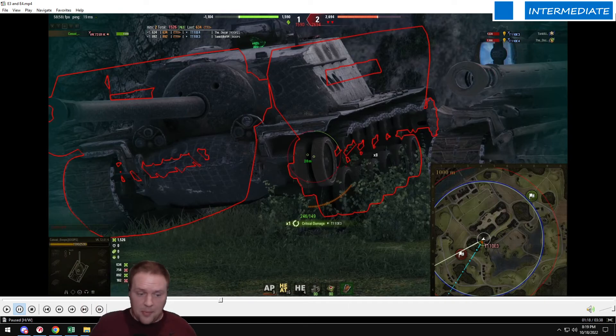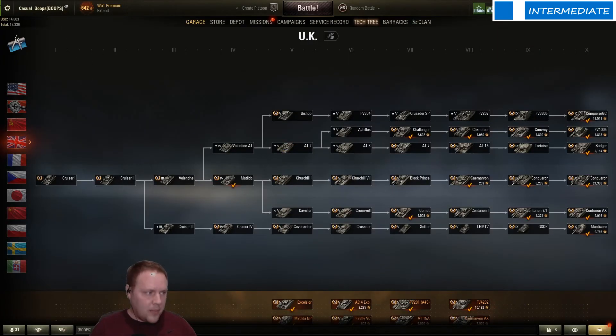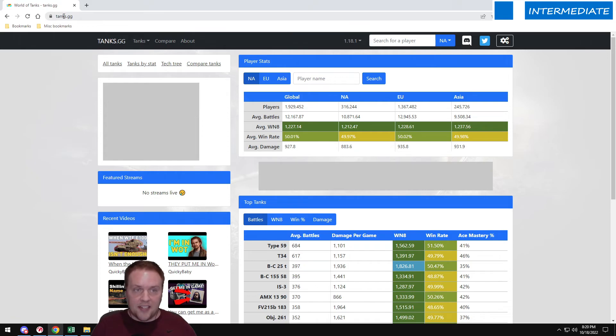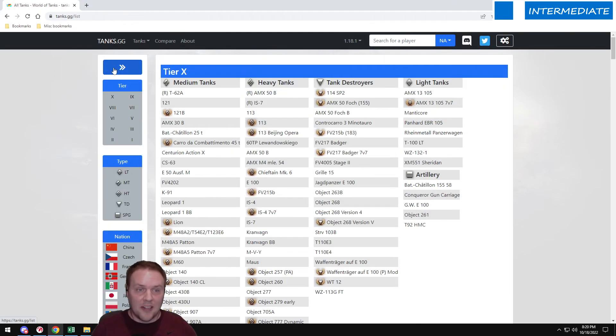The intermediate tip is overmatch mechanics. I've talked about this in other videos and people have asked what overmatching means, so I'll go into further detail. Whenever you're playing a tank, you should always be aware of its armor model. The way I do it — and everybody else as far as I'm aware — is to go to a website called tanks.gg.